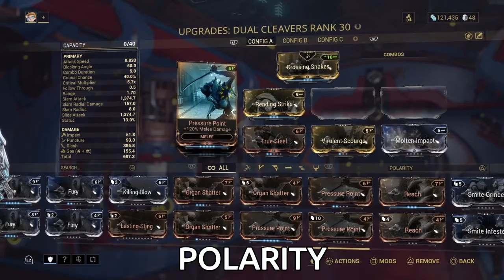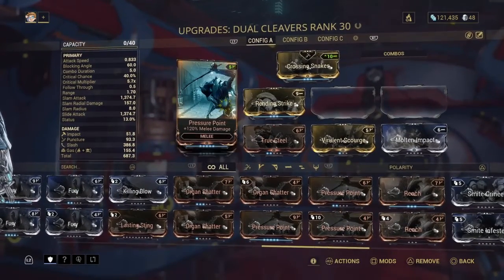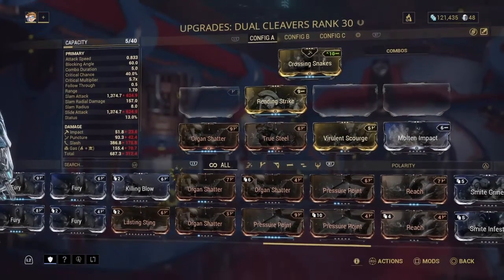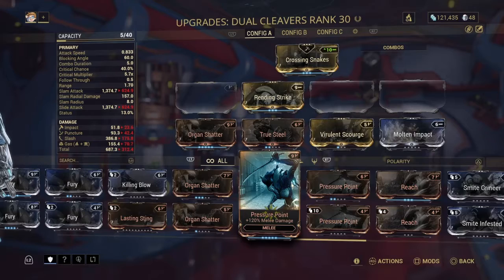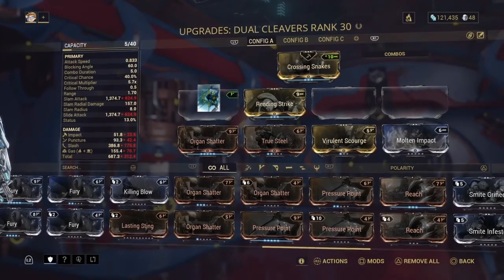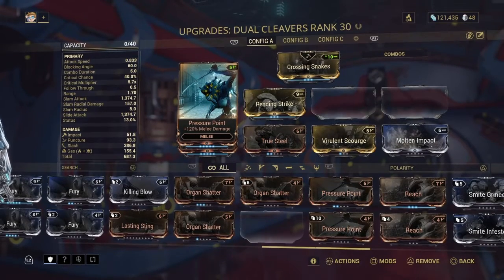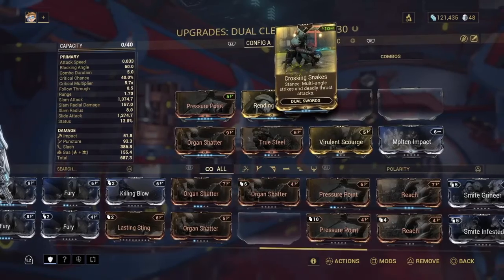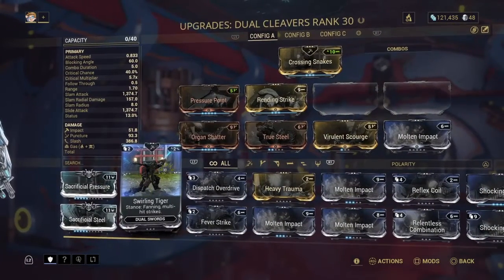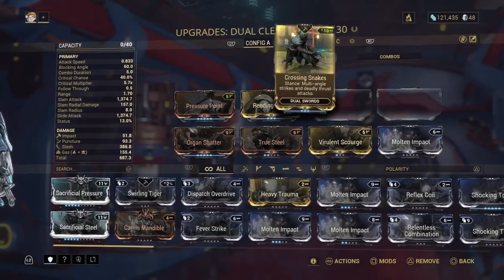Another thing we're going to talk about is polarities. This slot is green compared to this one which has a gray or white color for the polarity. If I take off Pressure Point, it says I only have five capacity for mods, but Pressure Point costs nine. How does that work? It's because the polarity matches that slot. Even though I only have five capacity, I throw the nine-cost mod in this matching spot and it goes down to five — I think it's half rounded up — so it only takes five capacity. I can fit a lot more on there now. Crossing Snakes is polarity-matched, while Swirling Tiger is not matched. That's the negative or dash polarity.